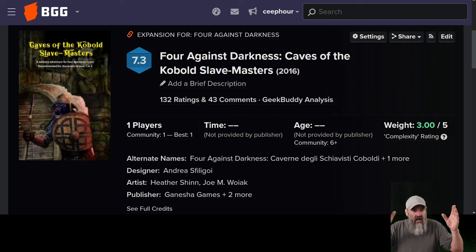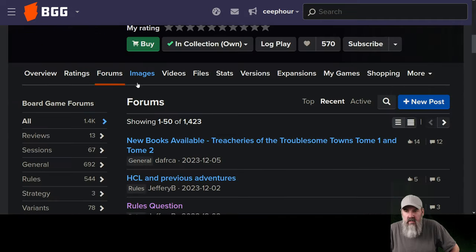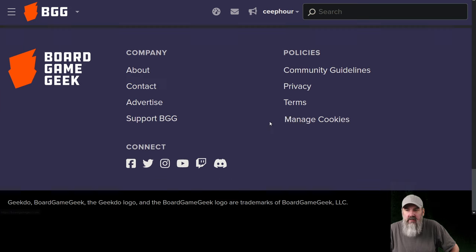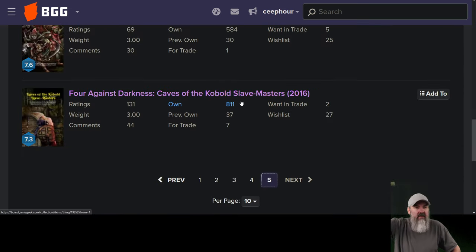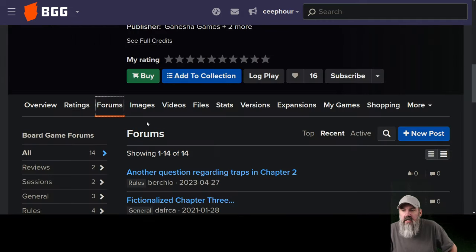I finally figured out the way to do this. If you go to the 4 Against Darkness page on BoardGameGeek and click on expansions, go all the way to the bottom, jump down to page 5, and scroll to the bottom — you can see the releases in reverse order. I think that's probably the best way to do it. So here is Caves of the Kobold Slave Masters. It has its own little page on BoardGameGeek.